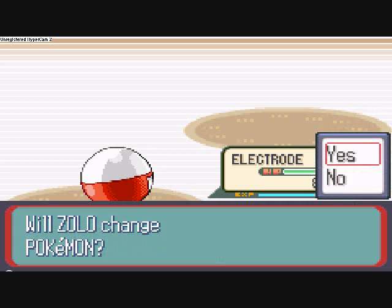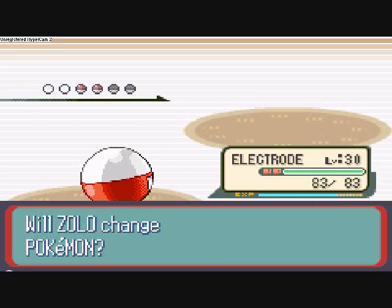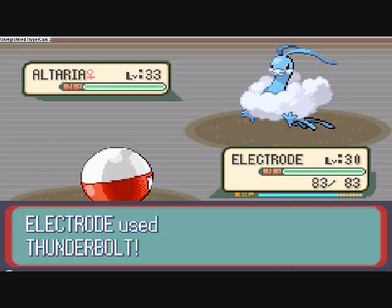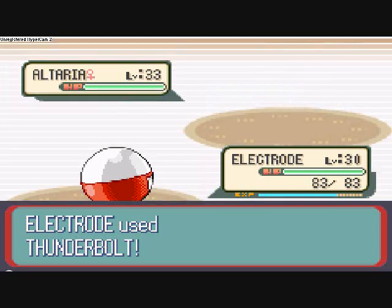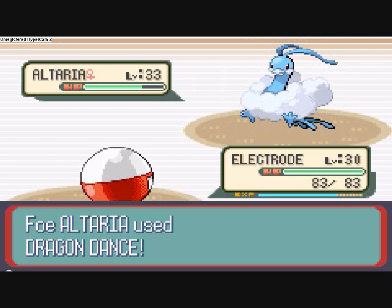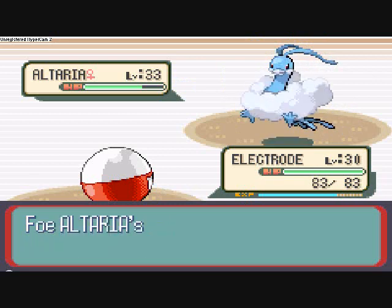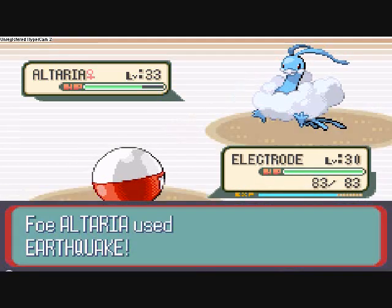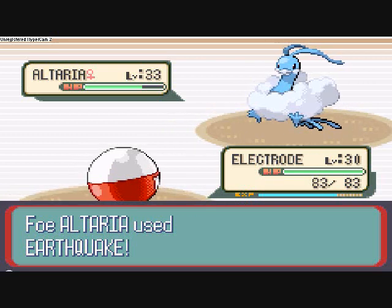Here comes Altaria. I'm going to leave Electrode out — I'll use one Thunderbolt and then I'll probably pull him out. One of the great things about Electrode and most other Electric-type Pokemon is their speed. Altaria just used Dragon Dance, which raises its attack and its speed. It'll make them a bit faster, but whatever.